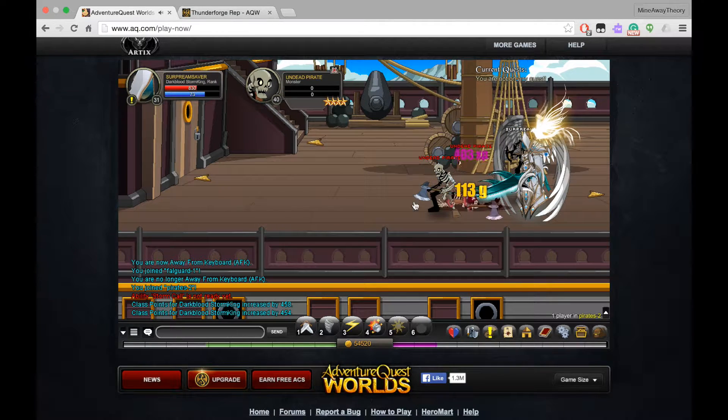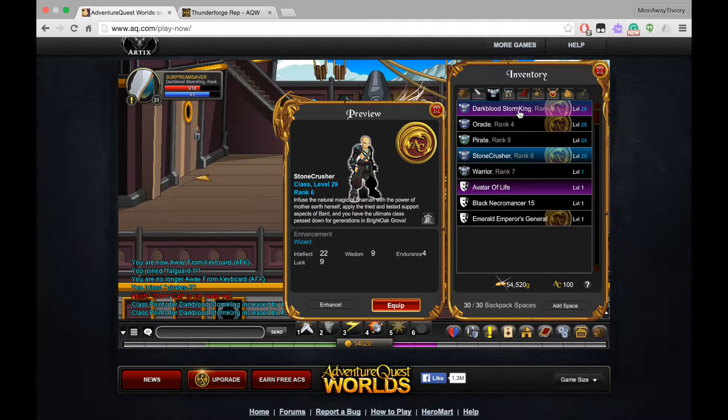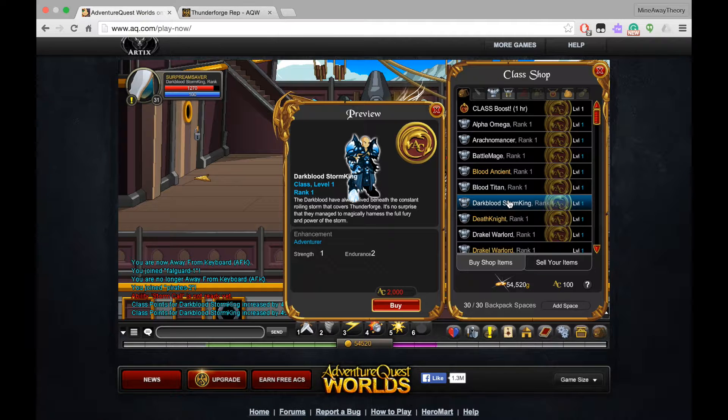It's a good class, it's my second favorite class, because I have two classes — I have the Stormcrusher, which I recently got, I'm still rank 6, and the Darkblood Storm King. I would really recommend this class, since you just need to farm for rep rank 10, or you could buy it for 2,000 Adventure Coins at the shop, right here — as you can see, right there — for 2,000 Adventure Coins.